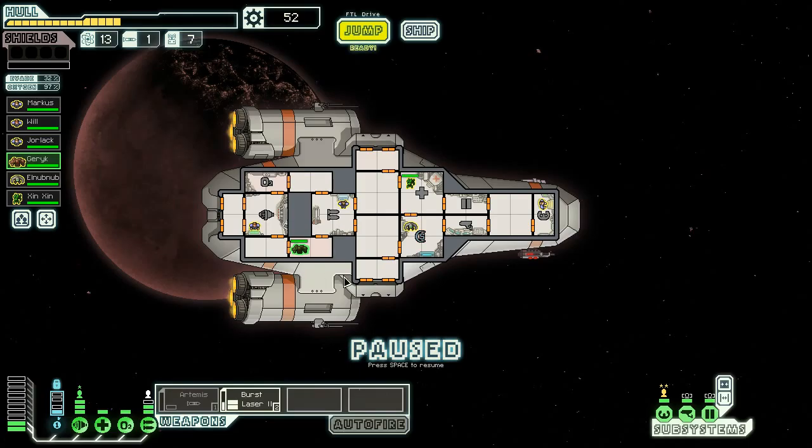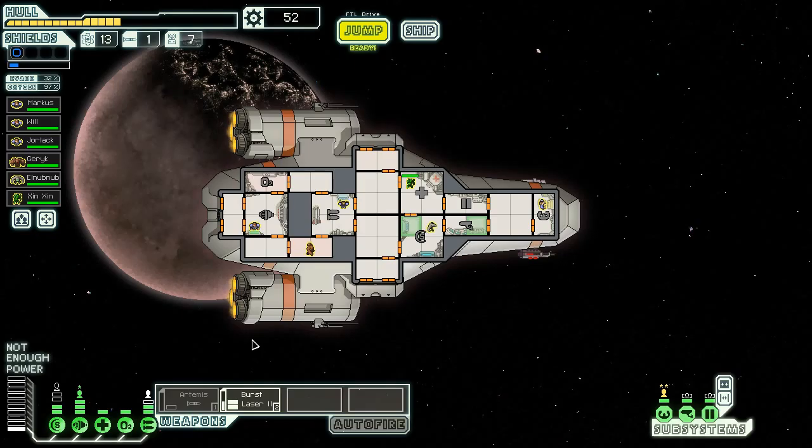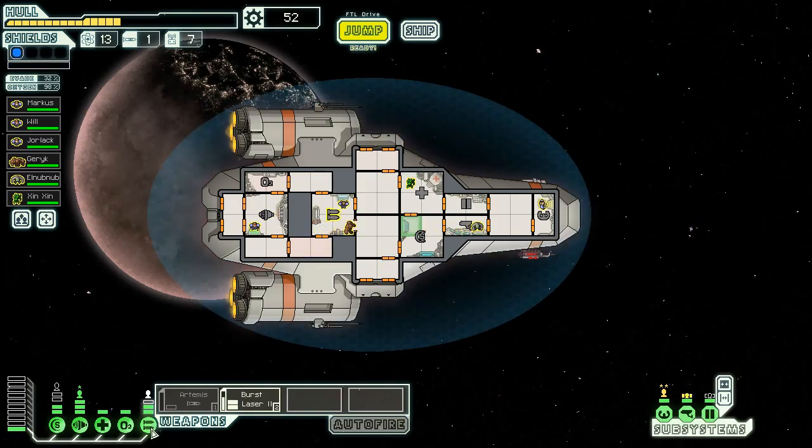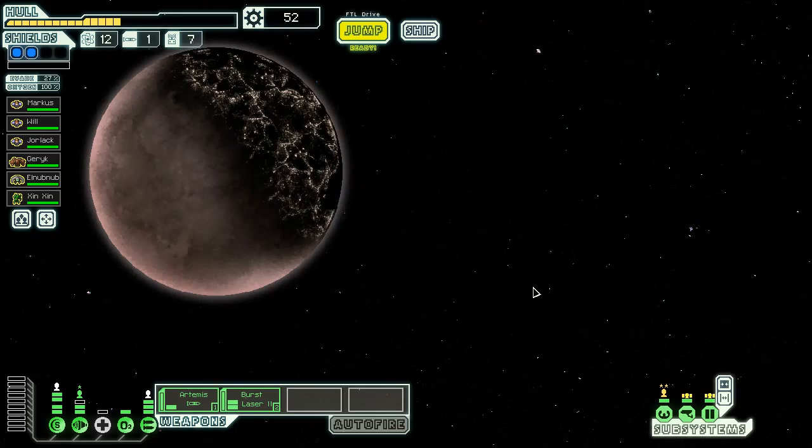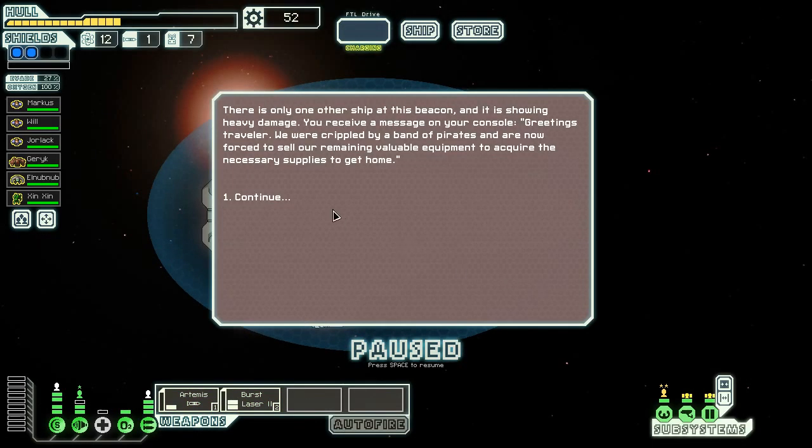You arrive in the system and are hailed by Loyalist Sediment. Upon learning of your request, they offer you supplies — yay! Zinzin needs healing, which means I need to power this up. Hopefully that fire does not spread. Good. Everybody go back. I hit X — not sure what I just did. Power up our Artemis. I think I saved stations. I can power this down, and improve our shields before the next jump.